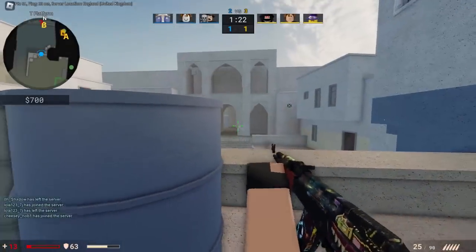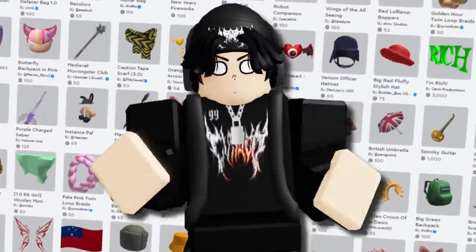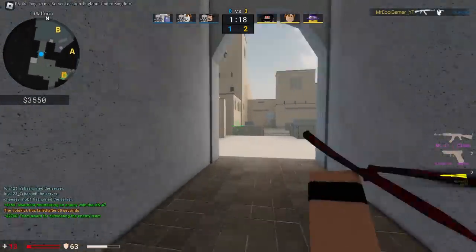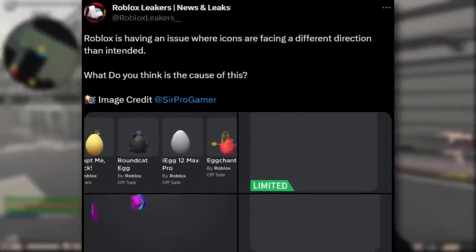I don't know if the accessory is broken itself, so maybe you can still wear it on your avatar, but the thumbnail is extremely weird and some of them look like they've been deleted. We're gonna get to the bottom of this in today's video. Check out this tweet from Roblox leakers — they said Roblox is having an issue where icons are facing different directions than intended.